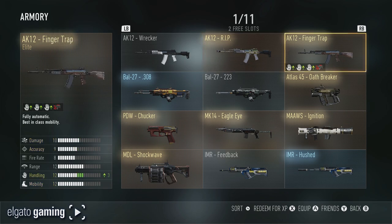The other one is the Finger Trap, and this one — you don't lose anything at all. You gain three handling on this bad boy, which is just insane. Both elite versions have the old school AK half-moon sights, and you just can't go wrong with them.